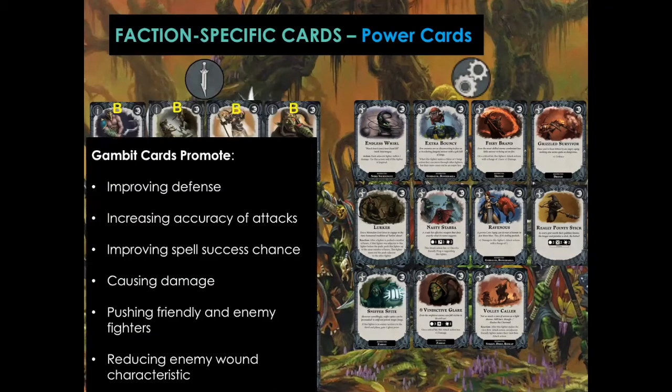So that covers the Gambits, which typically promote improvement to defense, increasing accuracy of attacks, improving spell success chance, causing damage, pushing friendly and enemy fighters, and reducing enemy wound characteristics.